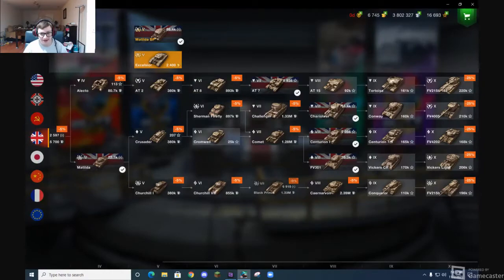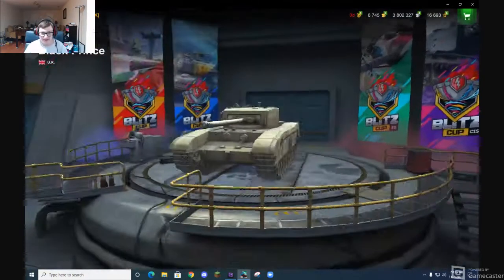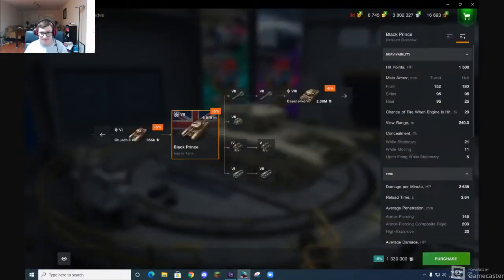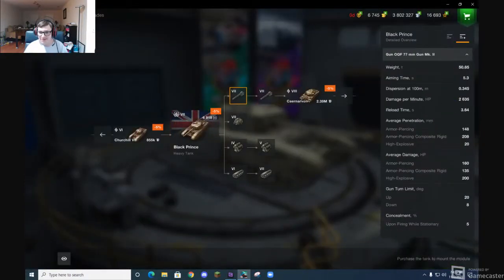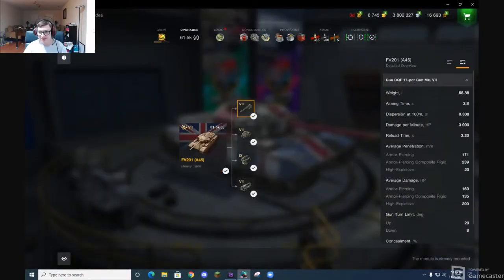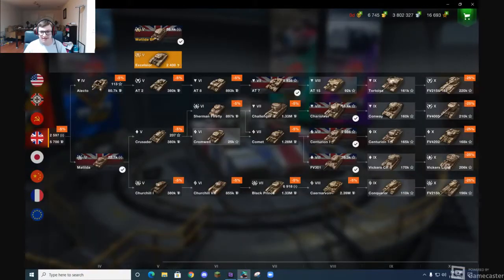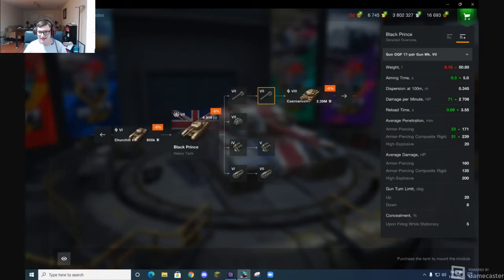This tank is based off of the Black Prince. The Black Prince is actually better — it looks very different. We have 2.7 base, but after equipment we have 3,000 on the dot, with a 3.2 second reload. The Black Prince has a 3.5, but you can get that down to about 3.1 something.